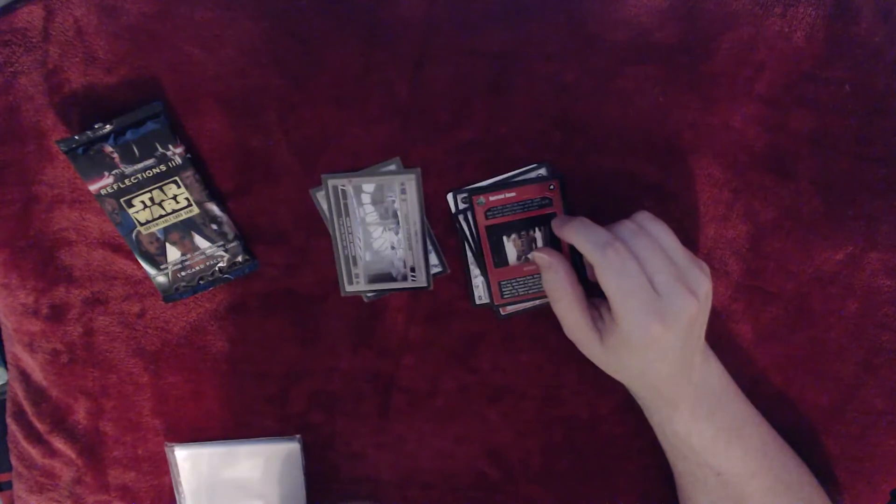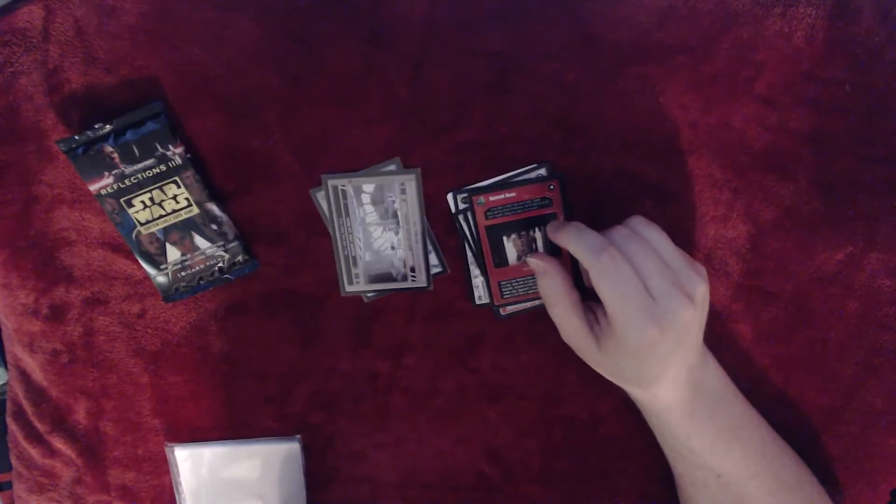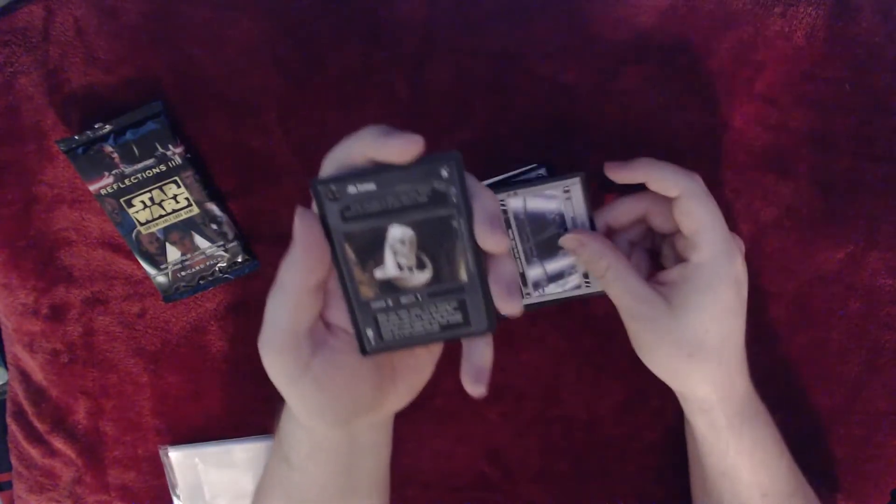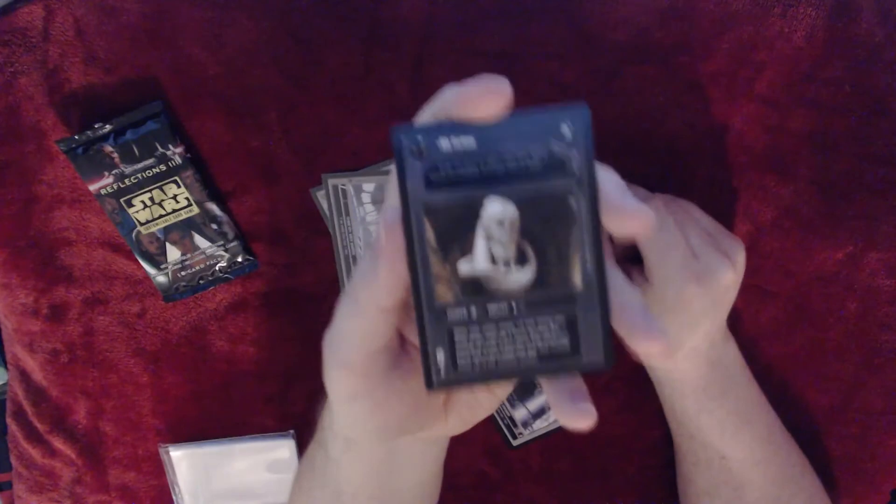This looks like a premium card — I think it's the Naboo Palace Generator. Your Dark Jedi here for power plus one, Force drain minus one here. Light Side reads: your Jedi power plus two here. I think that's what it should be, and I'll sleeve that in a second.